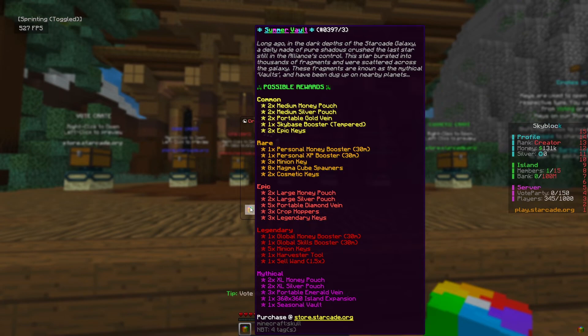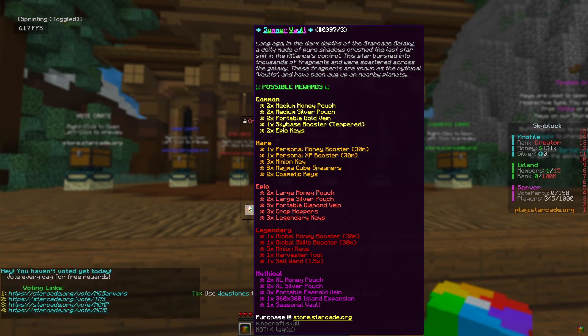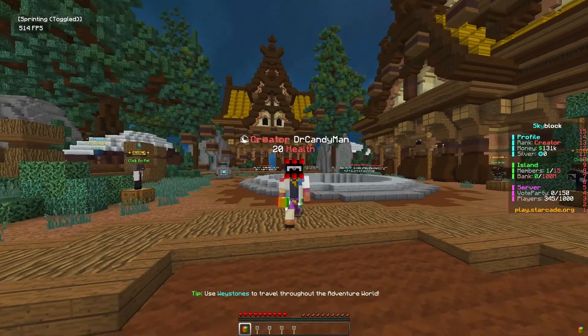Looking at the summer vault rewards — the legendary and mythical tiers are the most important. You can get global money boosters, five minion keys, a sell booster at 1.5x, and a harvester tool. For mythical, there are XL money pouches, XL silver pouches, a portable emerald vein, a 360 by 360 block island expansion, and another seasonal vault.